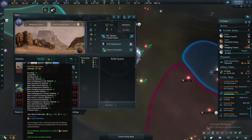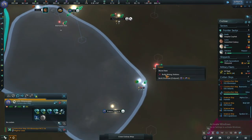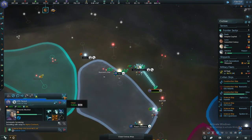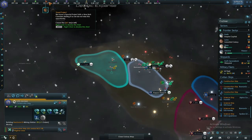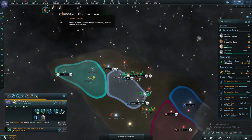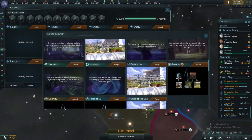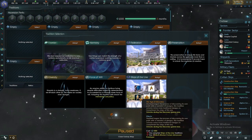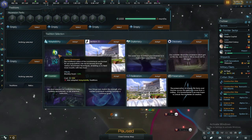I thought I told you to upgrade that. This is a new system survey — we'll send you down there. Leaders have gained traits and we get our first tradition. What do we want? Ships of the Line, or Advanced Scientific Method? What does the Discovery game era do? I have no idea.